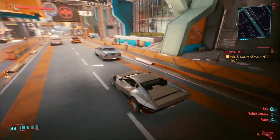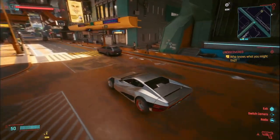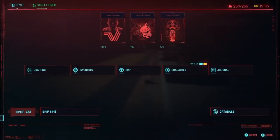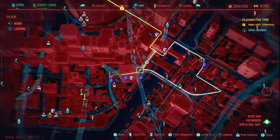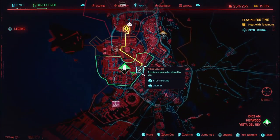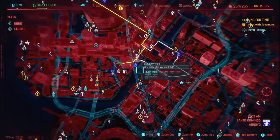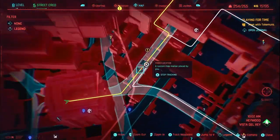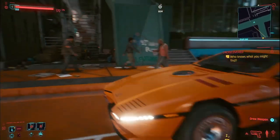All you need to do is go to a specific location shown here on the map. It's in a bit of a rough area but apparently you don't have to kill any gang members or anything to get it. It's located where the white dot is on the map — there are a couple of fast travel locations nearby. It's in Hayward.